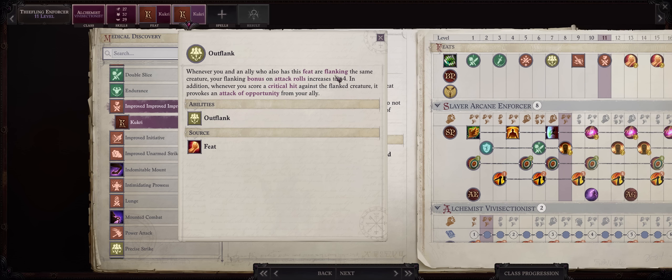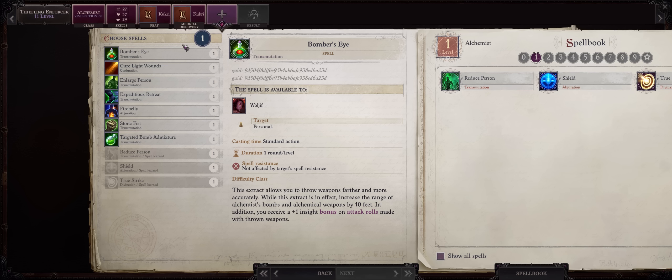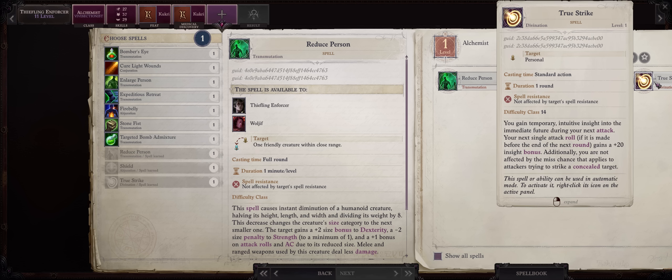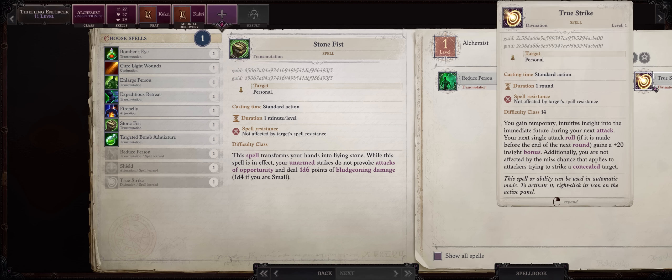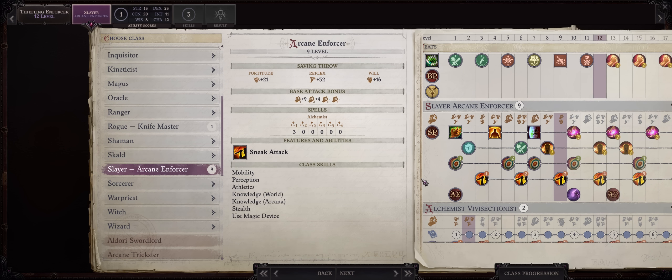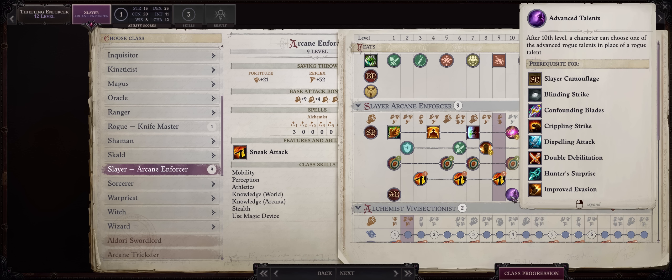And of course, on every critical hit, you'll also provide free attacks to all nearby allies through Outflank. For another Vivisectionist spell, it doesn't matter — you're just using Shield for AC or True Strike for higher AB, ideally before battle. Now I would resume progression into Arcane Enforcer, because the advanced talents you'll be getting pretty soon can help your build quite a lot.